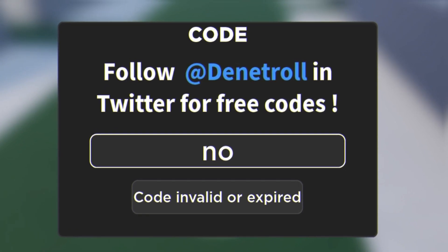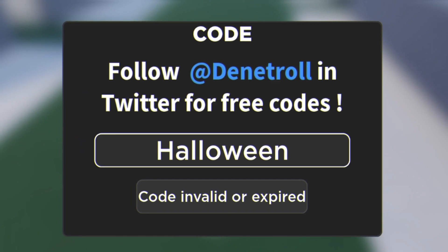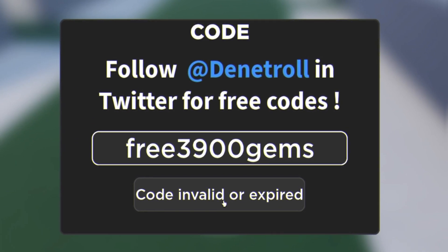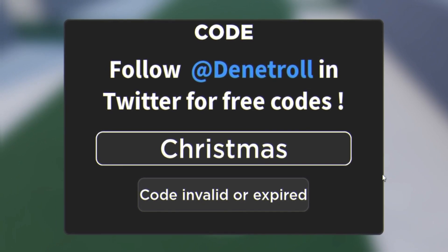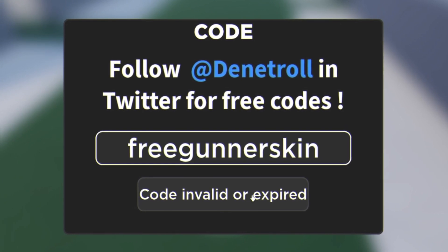Next we have code 'no' — enter that one, but it's invalid or expired, which is unfortunate. Let's try code 'halloween' — that one might be working, giving 3,900 gems. Then we have a code giving 3,100 gems. I'm also going to try code 'christmas' — that one's not working, doesn't look like it's a valid code.